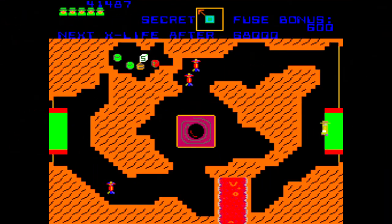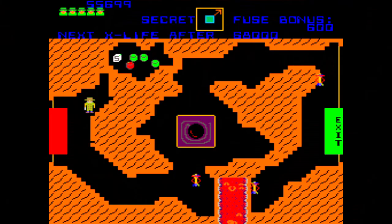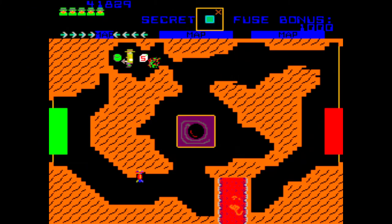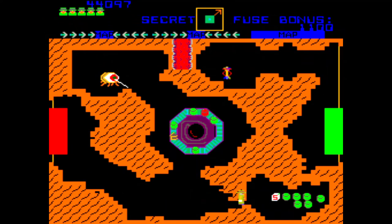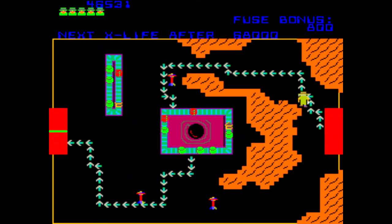Beginning with level 6, there will be several items placed behind walls you can't just walk up and collect. You are able to shoot through the walls in order to create a path to access these items. Level 6 will also contain lava pits. You must avoid these lava pits because contacting one will cost you a life. Beginning with level 7, you must shoot through the walls to make it to the exits. Level 8 will be another minefield level, although this time there will be even more mines, so it will be more important to collect all the secret maps.